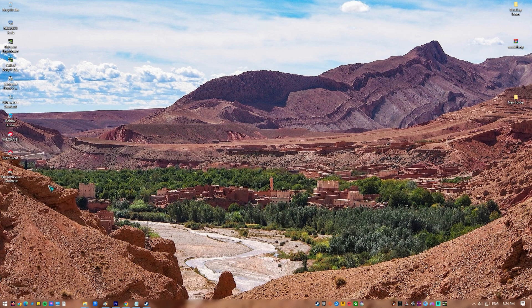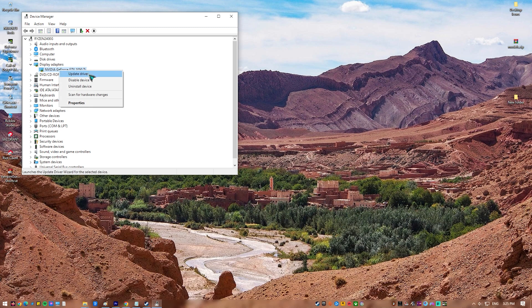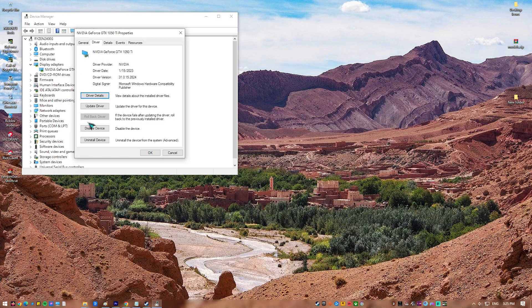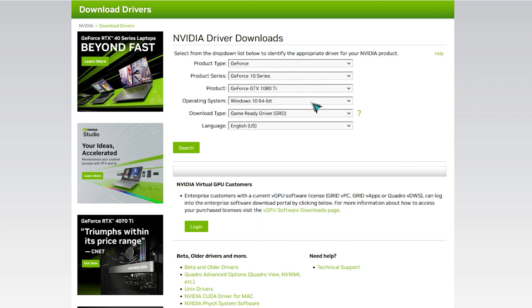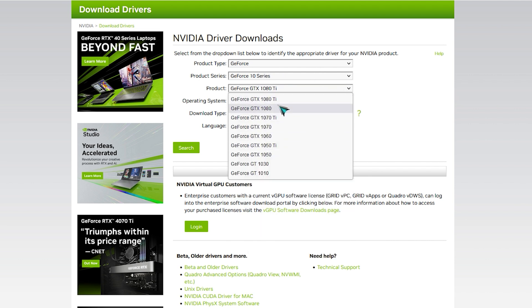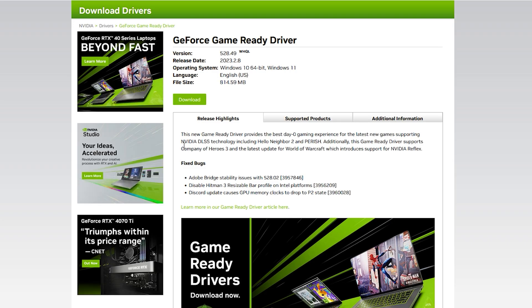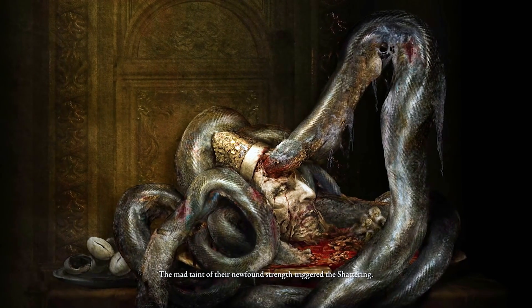Fix four: Roll back the GPU drivers. Occasionally the updated driver may actually be problematic and lead to gaming problems. If upgrading the driver did not solve the problem, or if the problem reappeared after that, try rolling back the driver. Some users may not be able to roll back the driver — in those situations, you can try to download the old driver from the manufacturer's website and then do a clean install.